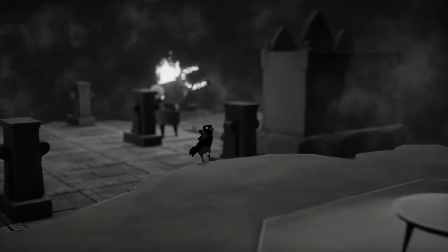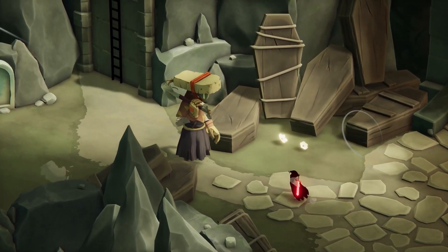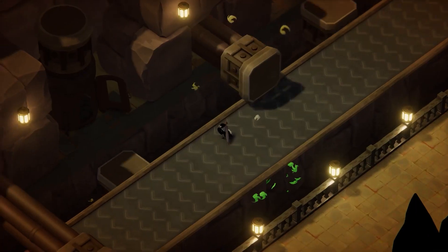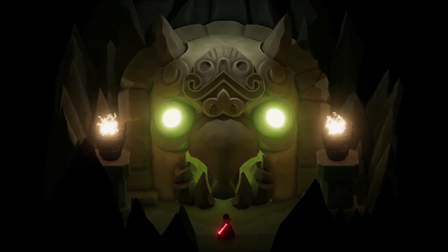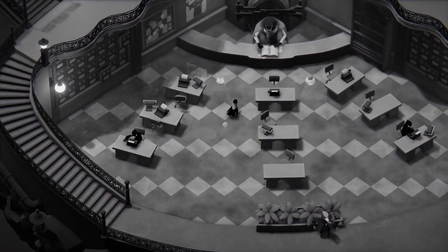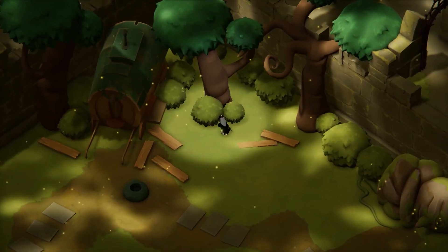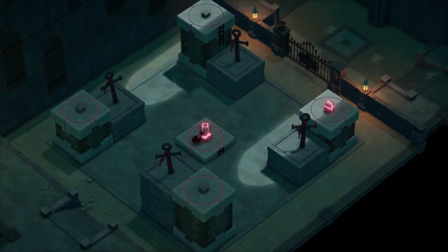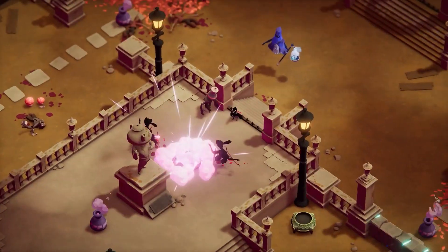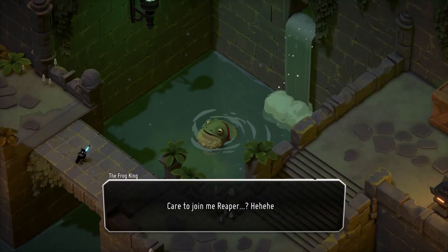Recently I finished Death's Door. This is a game published by Devolver Digital and created by Acid Nerve that released in 2021. The game follows a crow who has the power of death and is meant to reap souls. He uses various doors in a door dimension to get to souls, using a mixture of combat, puzzle mechanics, and exploration in a top-down world across various locations, bosses, mini-bosses, and enemies. You can find various weapons along the way, or skip them and get to each boss relatively quickly. Everything clicks fast and I can see how this game might be very good for speedruns.